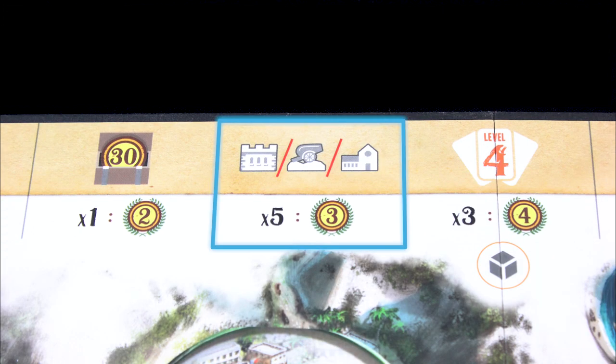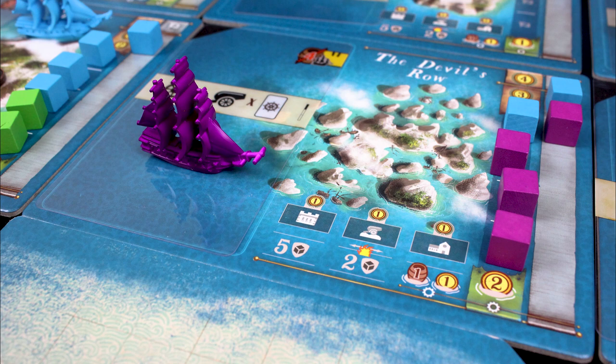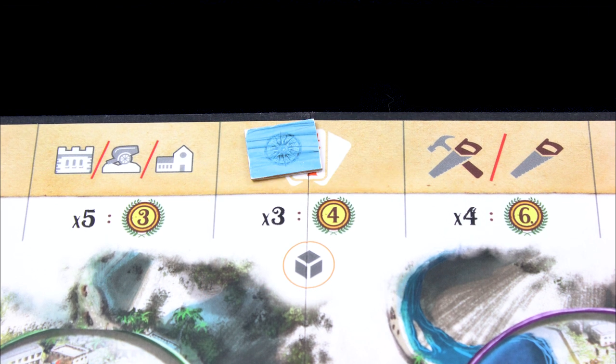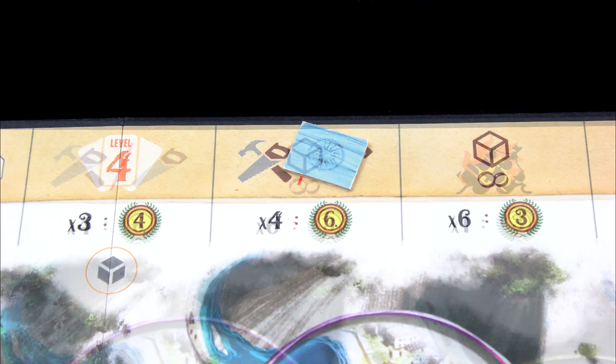The builder achievement goes to any player who owns five or more buildings at one moment in time. If you lose control of an island dropping you below five buildings, you still keep the achievement. Get the expert sailors achievement by upgrading three of your crew cards to level four. The elite vessel achievement means you've outfitted your ship with four upgrade tiles. Six or more permanent cubes on various islands earns you the settler achievement.